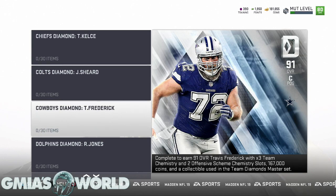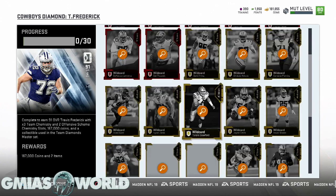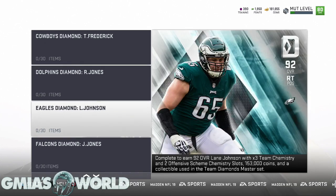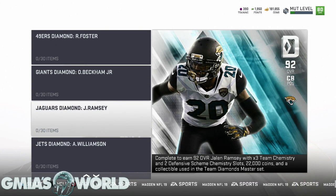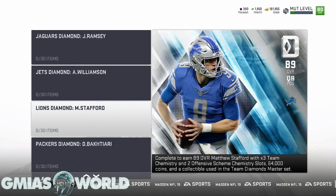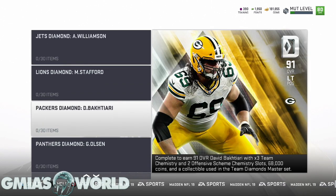Kelsey might be something you want to do. Going through — Julio Jones is a stud, his cards are going to be worth a lot. You've got Ruben Foster, OBJ is going to be something serious. Williamson, Matthew Stafford if you want sick throw power he might be that guy. Bakhtiari is a good lineman and he's going to be going for a lot because that's a very high overall lineman to start the year.